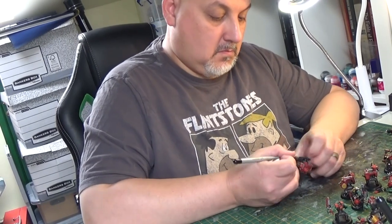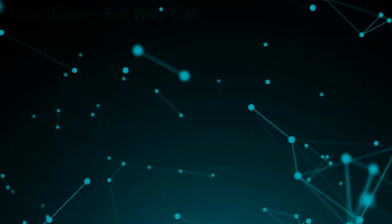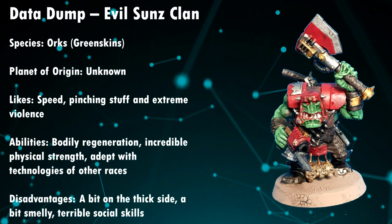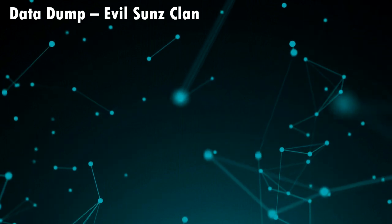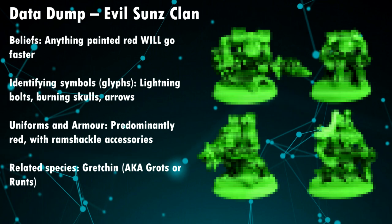A bunch of speed freaks would be the best way to describe this particular breed of nasties. According to Warhammer lore, the Evil Suns clan love vehicles. Anything that goes fast they will acquire, nick, tweak, pimp up and paint it red to make it go faster and scare the enemy.